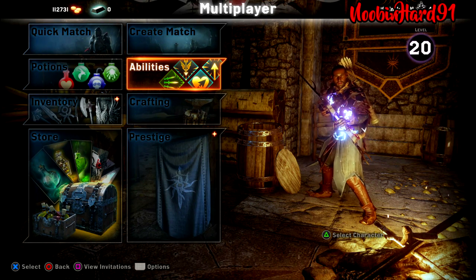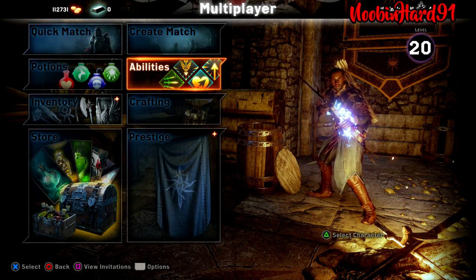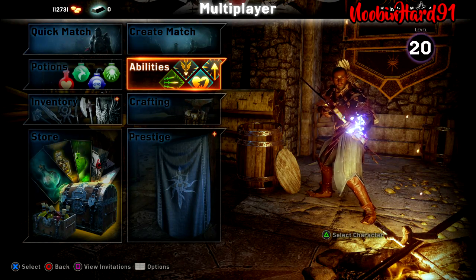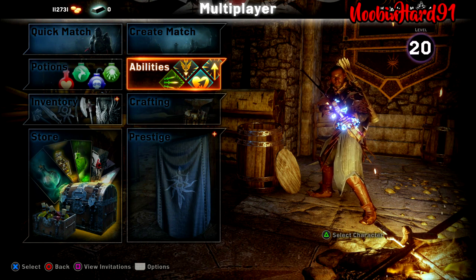Okay ladies and gentlemen, today's Rogue of Choice is the Hunter. We're going to be looking at his abilities — passive to actives, accessories, armor, the whole nine yards. Let's get right into it.